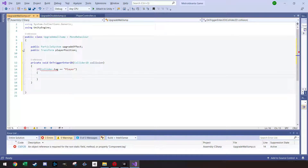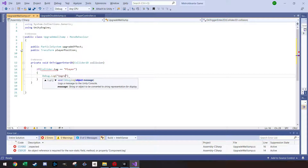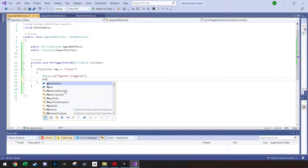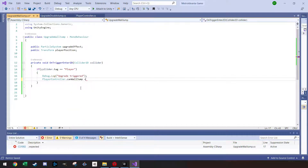Inside that if block let's add a Debug.Log('Upgrade Triggered') just to confirm it's working. Then, because I made the variables static in PlayerController, if I type 'PlayerController.' I can already see 'availableJumps' and 'canWallJump' as options. For the wall jump script we set PlayerController.canWallJump = true.